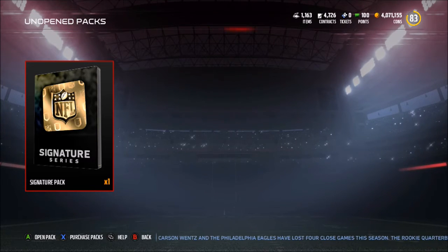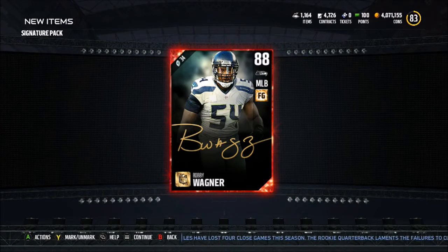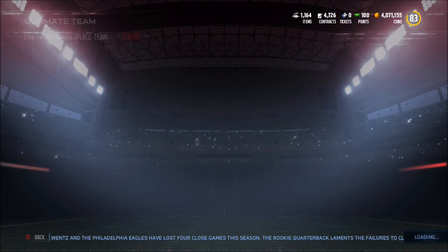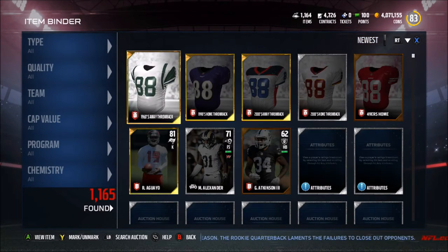I've already talked enough so let's get right into this pack — please AP. Bobby Wagner! He's not Vante Davis, so we didn't get a terrible pull. Let's see how much he's going for though.